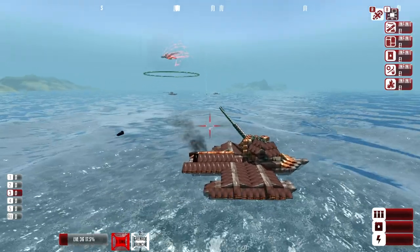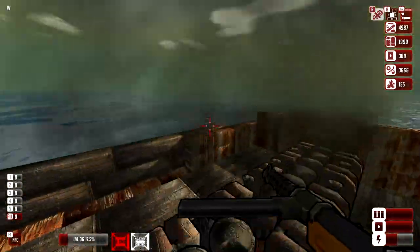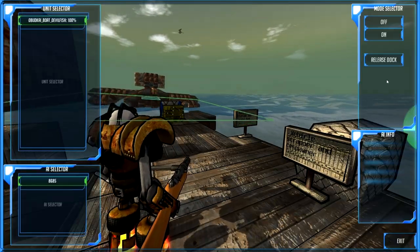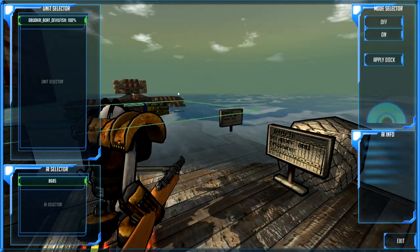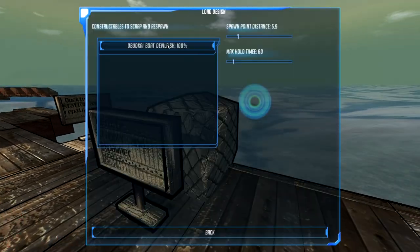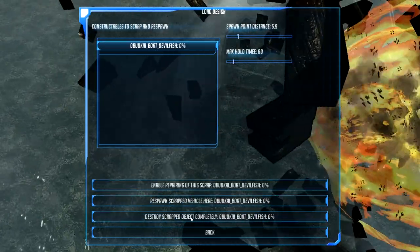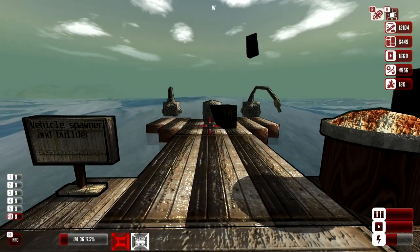All right guys, back to the campaign, back to the crisis at hand. It looks like we have a boat that's docked. We've got to take this boat apart and get the new one — this is still the old model. Release dock, let it fall, and then over to the vehicle scrapper. Hopefully it gives me back all the resources. And the story object — boom. Yeah, it looks like we got back all our resources.